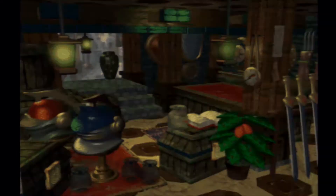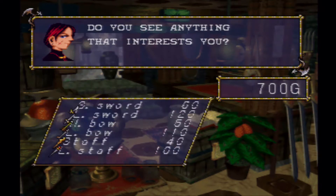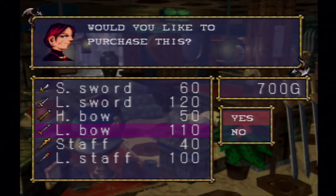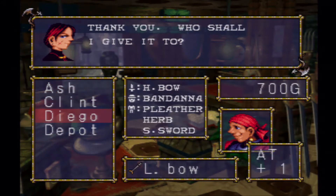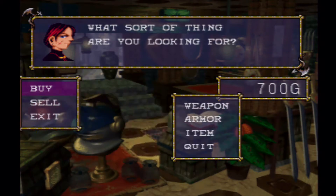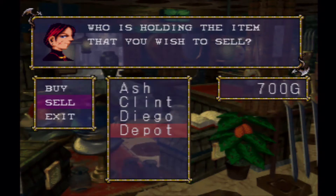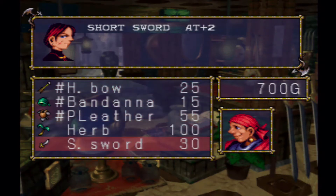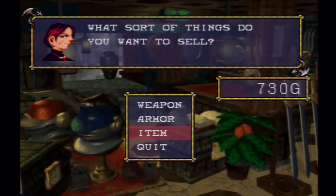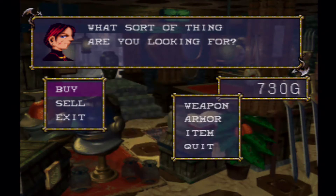We can go to the shop now. There's nothing I really need — no one in our group can use staffs. If we want to upgrade everyone completely, you can buy the Longbow for Diego, but we actually won't need to do that in the next fight because we'll be able to get another one. So I'm going to go ahead and sell that short sword. There is no reason to keep old weapons in this game.